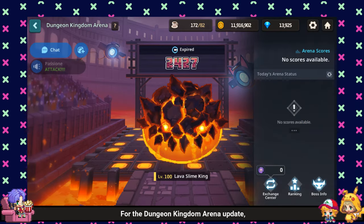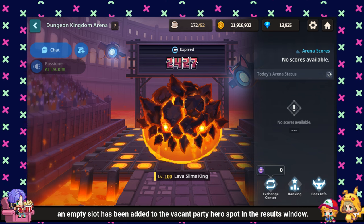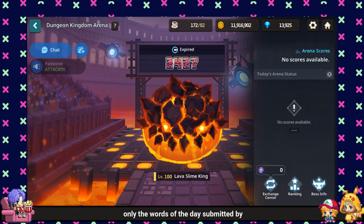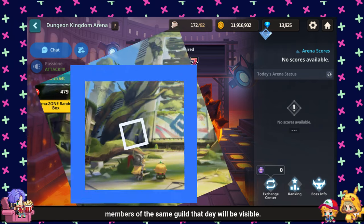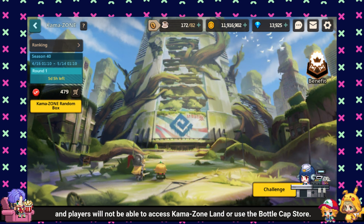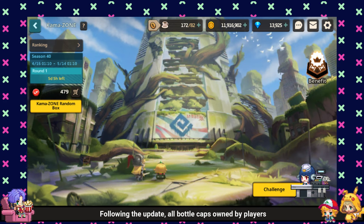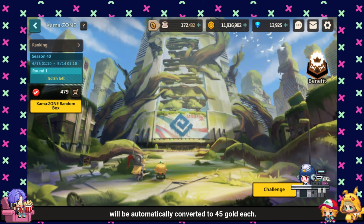For the Dungeon Kingdom Arena update, an empty slot has been added to the vacant party hero spot in the results window. During arena battles, only the words of the day submitted by members of the same guild that day will be visible. Comma Zone Land will be closed, and players will not be able to access Comma Zone Land or use the bottle cap store. Following the update, all bottle caps owned by players will be automatically converted to 45 gold each.